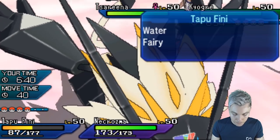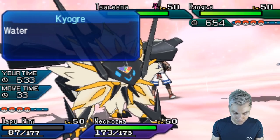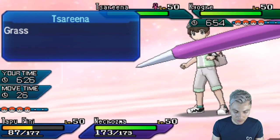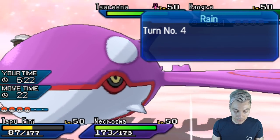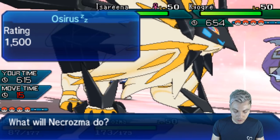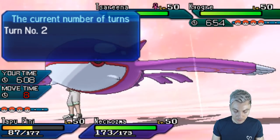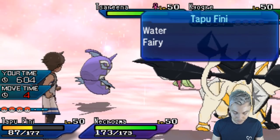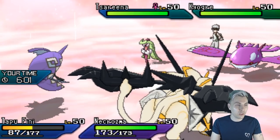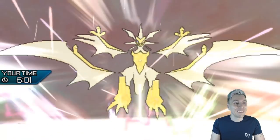We take the Helping Hand and protect, and there's the Water Spout — it still does a lot of damage to Fini even though we resist it. The nice thing about Ultra Necrozma when we ultra burst is it becomes Psychic/Dragon, so we do resist that Water Spout. Tapu Fini is taking a lot of damage though. We ultra burst and go for Photon Geyser into Kyogre to get as much damage as possible. First time seeing Ultra Burst — it's super cool. There's another Helping Hand and the Photon Geyser does disgusting damage.